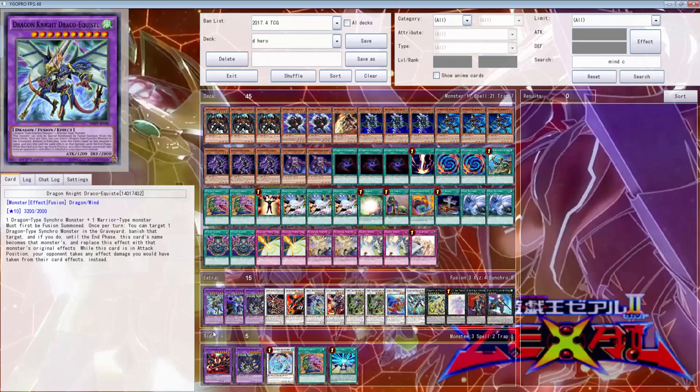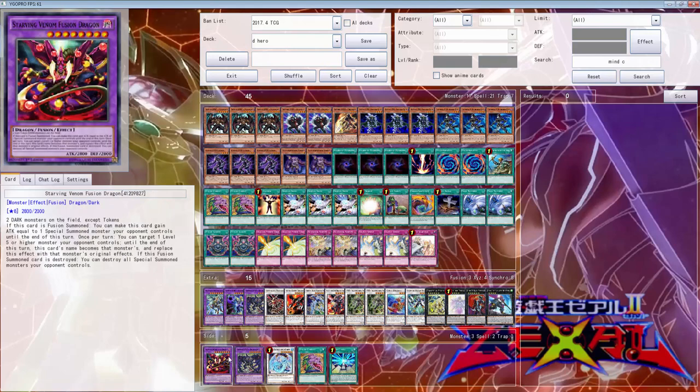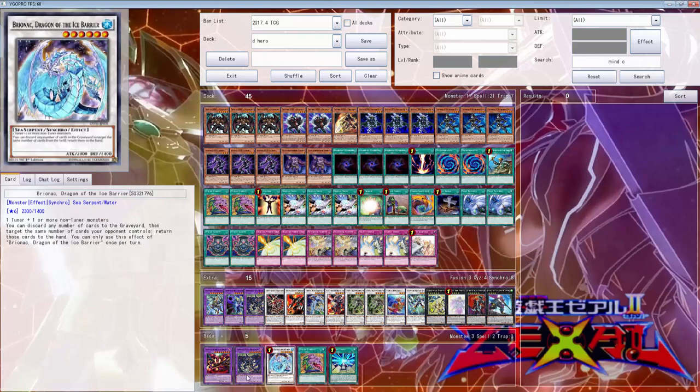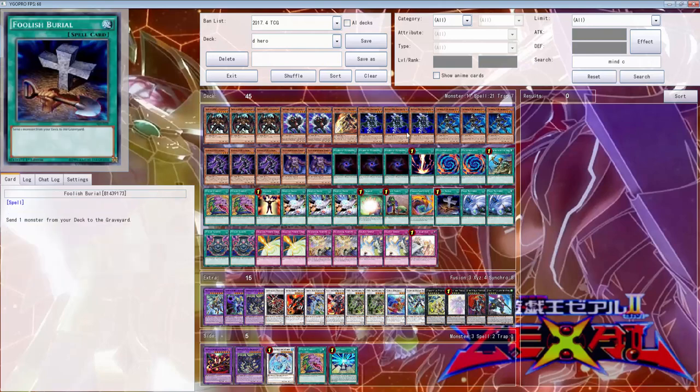That's pretty much all we changed. I took out these three because you really don't need the second Deadly guy — you never really use it, and it gets kind of horrible. Brio is interchangeable with Nosferatu or Dragulus; it's really up to you. I just haven't really used it that much so I want to test it to see how good it is, but like I said it's always interchangeable with Brio.